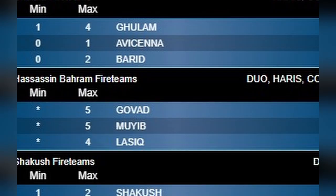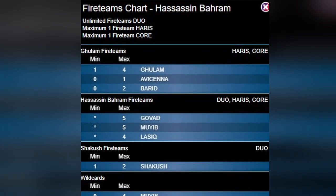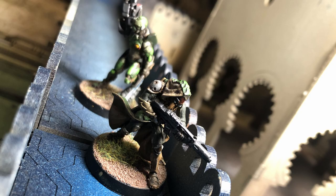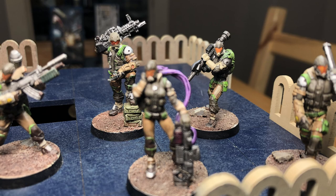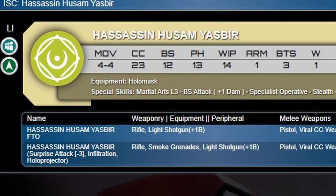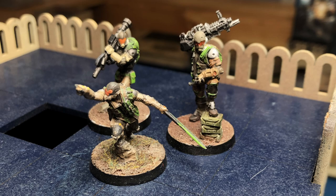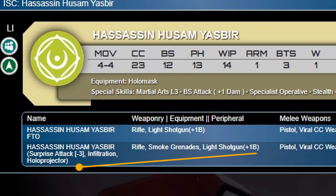If you see an asterisk in the minimum column, that means that when you create a fire team of this type — in this case, a Hassassin Baram fire team — you must have at least one trooper with the asterisk. You could have a Lasiq and two wildcard Asawira, five Muyibs, or one Govad and two Lasiqs — they're all fine. Some profiles display FTO, or fireteam option, next to their name, meaning they can join the team as well. The Yasbir FTO could join any of those team options, but the version with holoprojector and surprise attack could not join any fireteams at all.